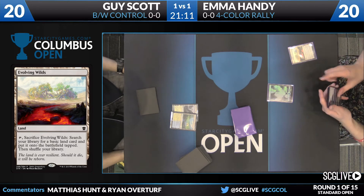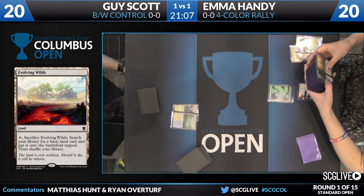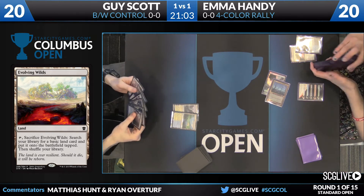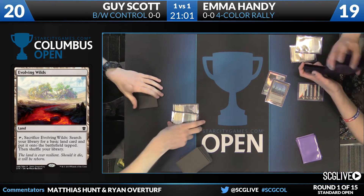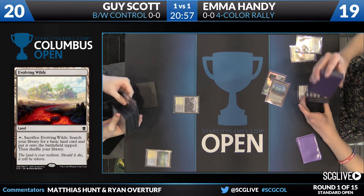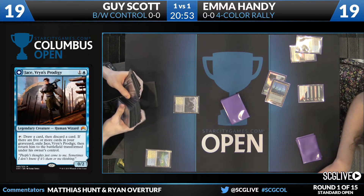Guy is on the play with just two lands. It'll be Emma out of the gates first — she gets a turn-two Jace off a pair of basics, so her battle lands will be set up for the rest of the game. However, still far away from that double white for Rally, and doesn't have the green for company yet — or the creatures in the graveyard for Rally either. There's a lot of game still to be played.